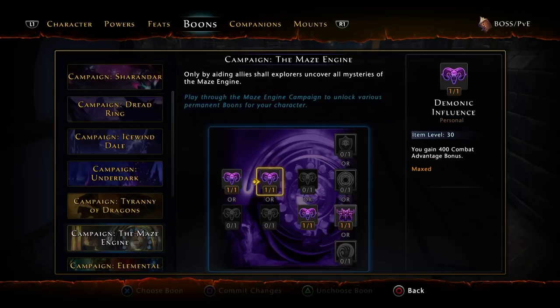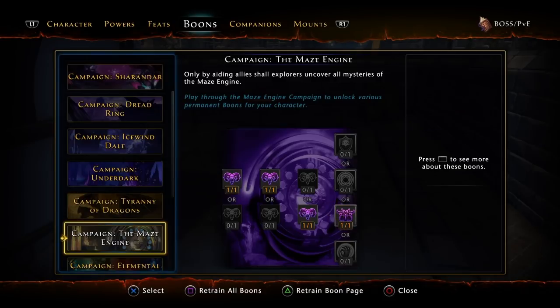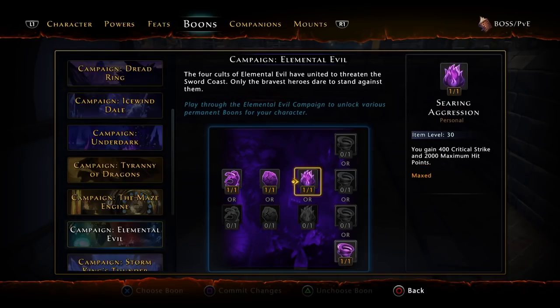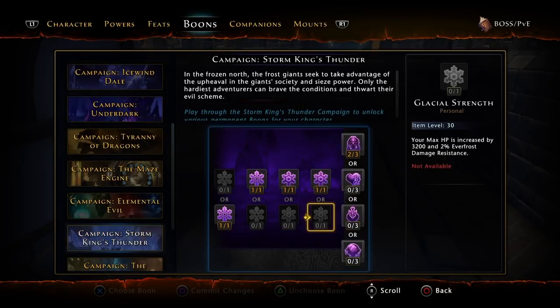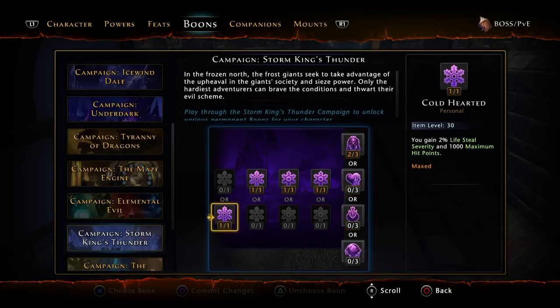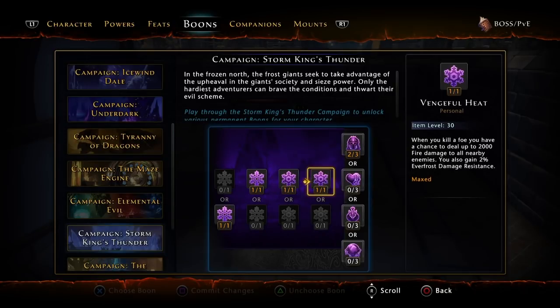For Maze Engine, I use 5% lifesteal severity, 400 combat advantage bonus, 3% action point gain, and Baphomet's Might — when striking a foe you have a chance to gain 2,000 crit for 6 seconds. For Elemental Evil, I use Wave of Force, Heart of Stone, Searing Aggression, and Gale of Retribution, guaranteeing 24,000 hit points and 1,000 crit. This campaign I'll never finish, so it'll always be 2 out of 3, but I use 2% lifesteal severity, 400 stamina gain, 2,000 recovery based on stamina missing, and a chance on kill to deal up to 2,000 fire damage to nearby targets.